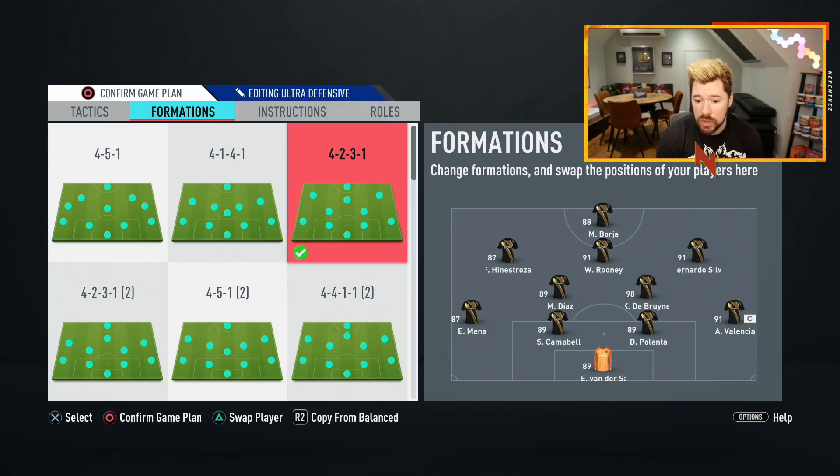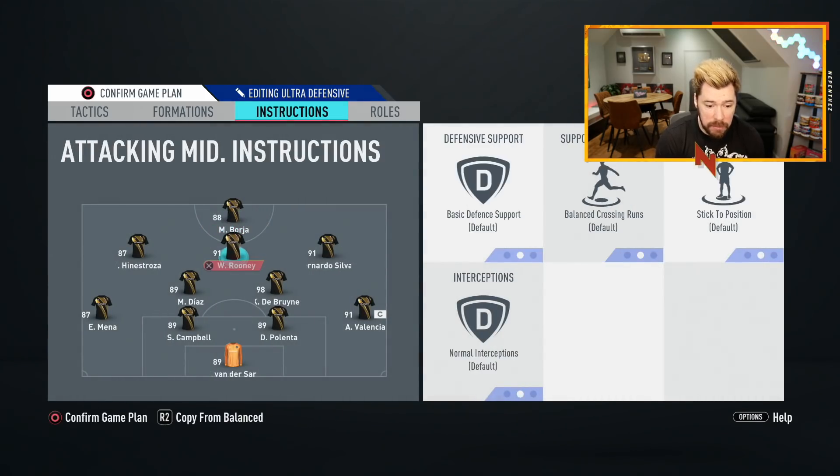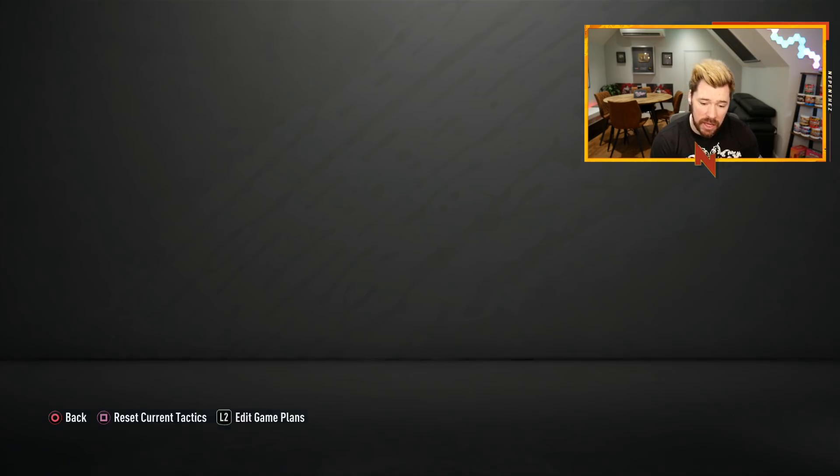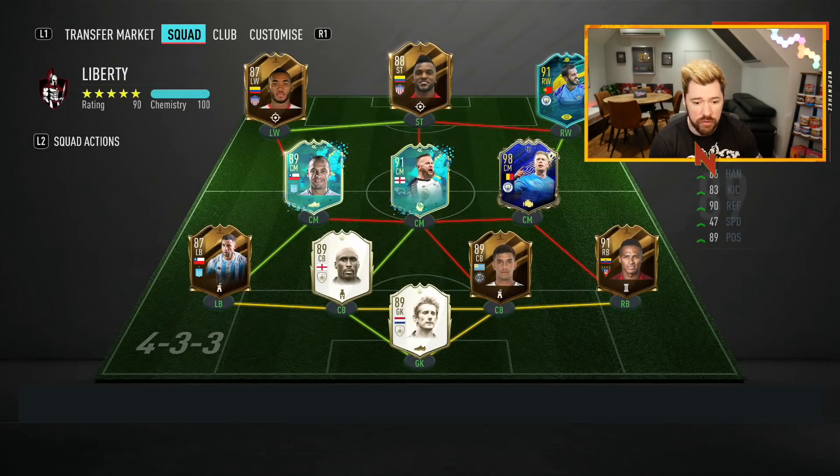Diaz and De Bruyne are at CDM, Rooney at central, Borja up front, Hinostroza and Bernardo Silva up in the wide CAM spots. I like this team a lot, in spite of not having much enjoyment out of some of the games — that may have been for a few other reasons.